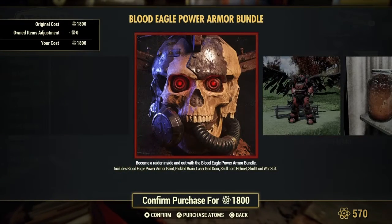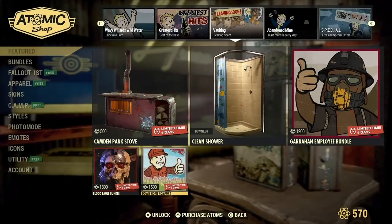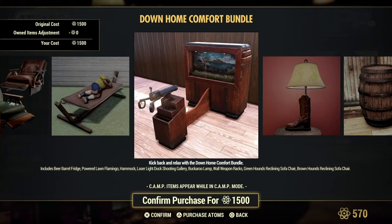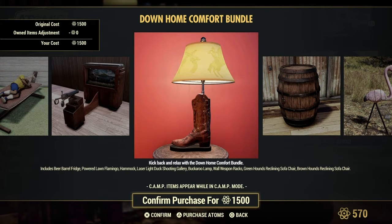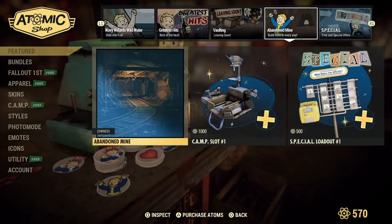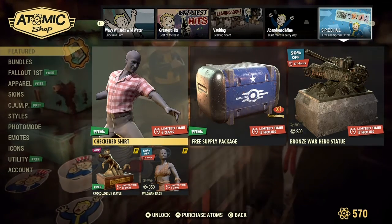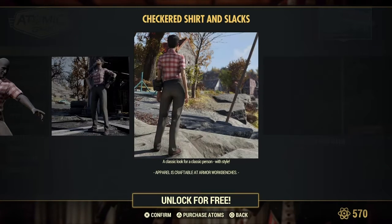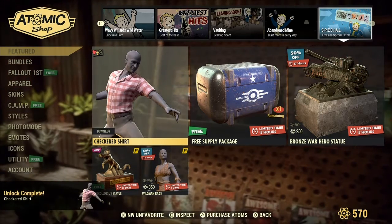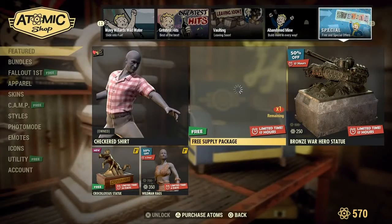Blood Eagle bundle — six days for this one. Six days for down-home comfort. And yes, the wonderful bootleg. Oh, we got some free stuff! The checkered shirt — that is clean, and thank you very much, I will take that. And the free supply package — I'll take that, thank you.